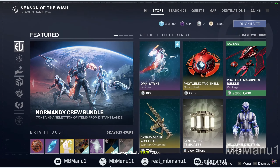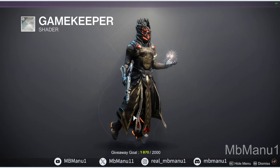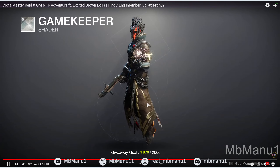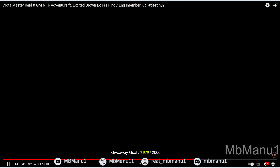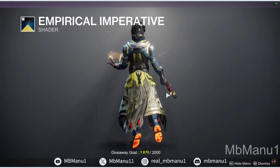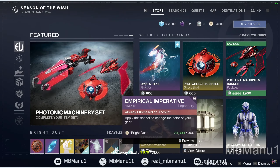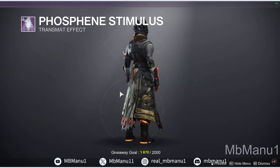On the first page we've got the Gamekeeper shader. It looks okay — it gives you a brown theme. You can buy this one. Next we've got Imperial Imperative. This one's also cool, not bad, so you can buy this one as well if you have bright dust to spare. It is 300 bright dust each.